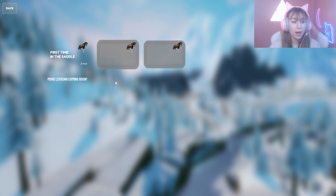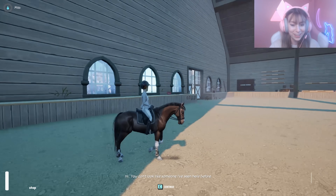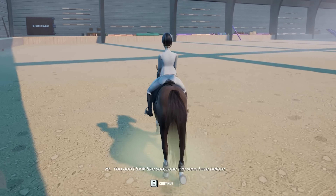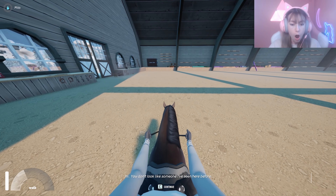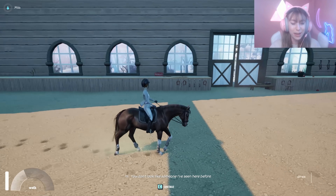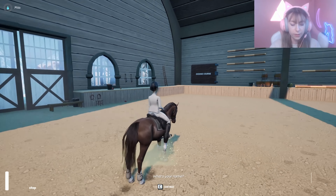First time in the saddle - three minutes, more lessons coming soon. 'Hi, you don't look like someone I've seen before.' Oh my gosh, look at this game! My horse is named Milo. I can pause the game or switch the camera - oh, first person view! There's a little area to walk around in. How do I stop? It's really realistic.